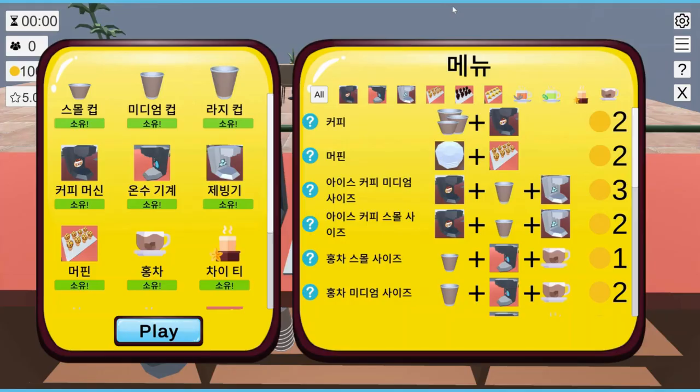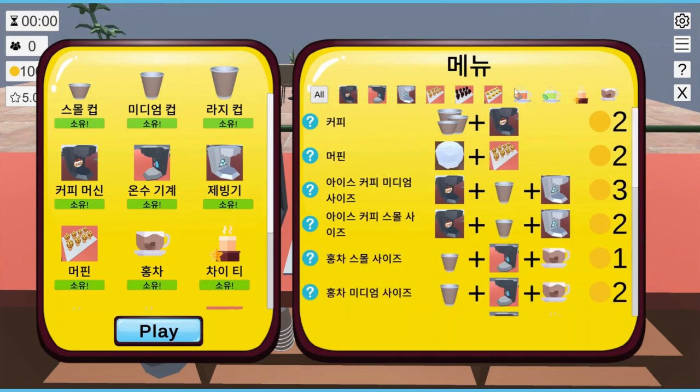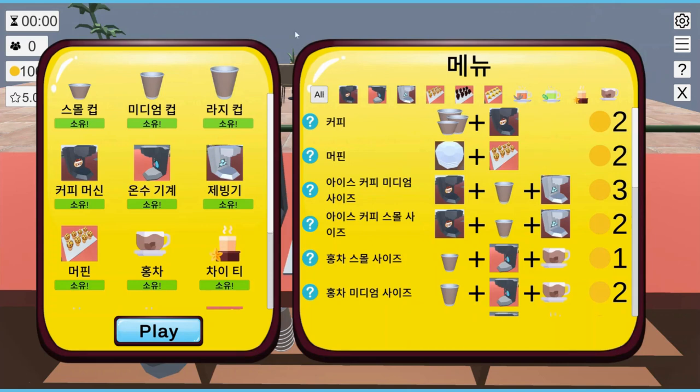Now, moving on to gameplay updates. The first is the ability to filter the menu. The long list was starting to get a little bit confusing, so now players can click on the equipment icons at the top of the menu to filter only equipment that uses those icons.